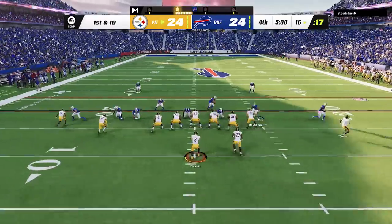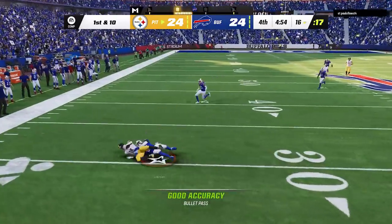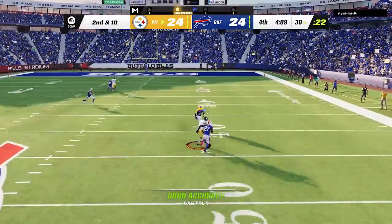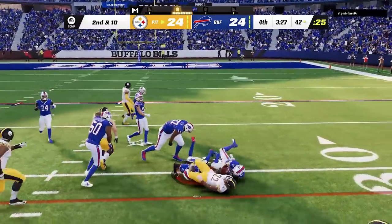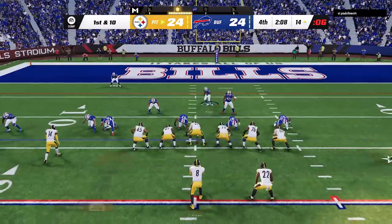Now with the game tied at the start of the 4th quarter, I go back to that motion slant to start the drive, as we were both running the same cover 2 man defense exclusively. I try to take a shot on the next play — nope — before hitting a deep crosser to get into field goal range on the very next play. I try to run the ball to shorten the clock, and we get our best run from the counter play all game to get under 3 minutes. We're running clock as I hit the slant right over the middle to get back inside the red zone.